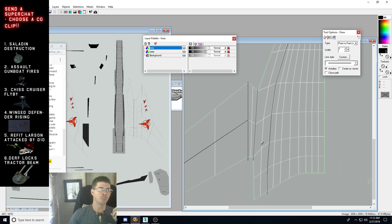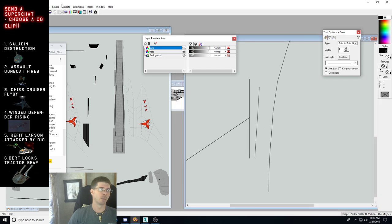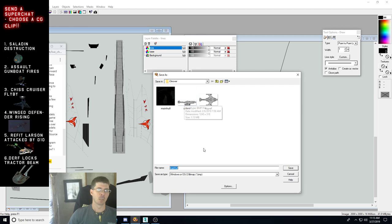I'm using Jasc Paint Shop Pro — this is an old version, but the newer versions look a lot like Photoshop and you can do pretty much the same thing in Photoshop. I'm going to apply this texture now so we can start to see what it looks like. I'll save this as the bump texture — 'main hull underscore bump.' Now we go back over to Max.